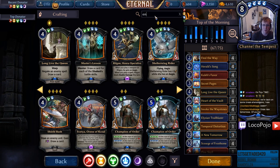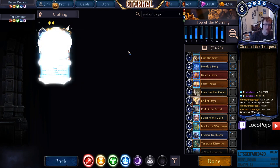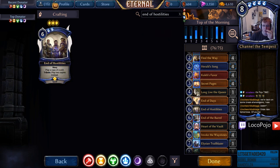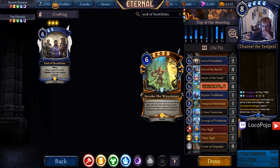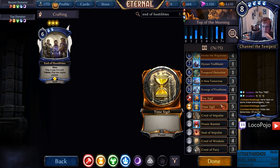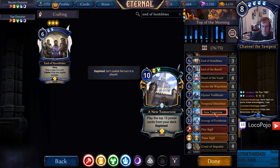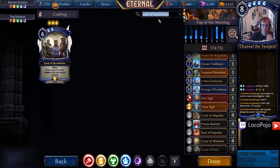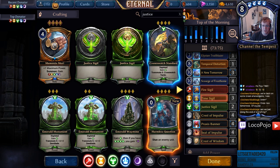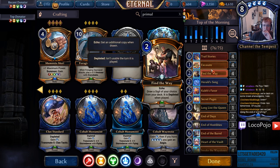Well, that's going to be to my detriment. But we also have End of the Barrel, End of Days, and End of Hostilities — all of those are really going to help out. Spells: Long Live the Queen, Secret Pages, Caleb's Favor, Herald Song, Find the Way, Excavate, and Fire and Time. Is there no justice in here? I don't even know how this deck was supposed to get New Tomorrow, much less play it. We need to cut some time for some justice and some primal. Let's get rid of Crest of Fury and add two primal and two time — that gets us a little closer to End of Days and some other fun stuff.